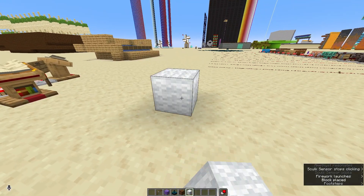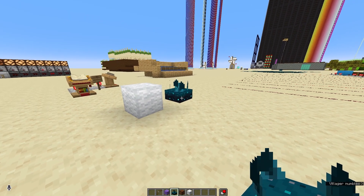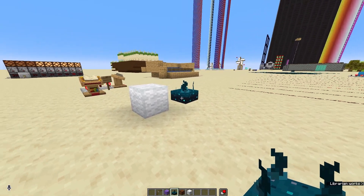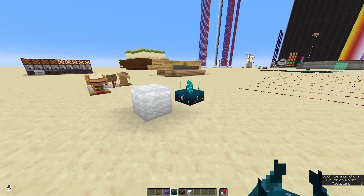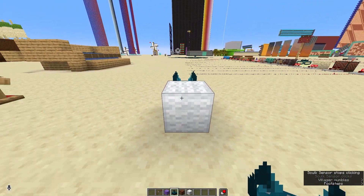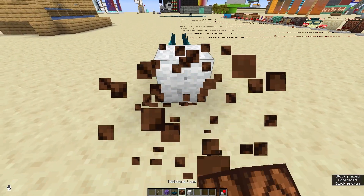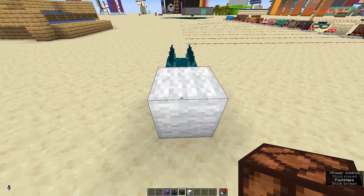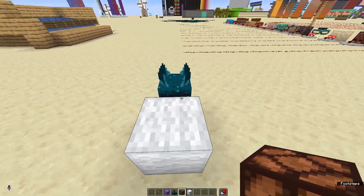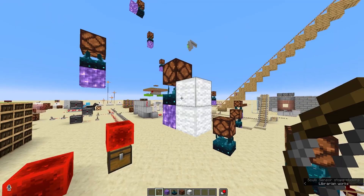To do that we'll need some wool. Wool is a special block because it blocks the ability for the skulk sensor to hear signals. Here it sees the signal just fine, but if we're over here with the skulk sensor in between, we can make as much noise as we want — place blocks, break blocks — as long as we're behind the wool block, it won't be able to know that we're here. So now we've got this one blocked off with wool, so it'll only be able to loop around the one side.